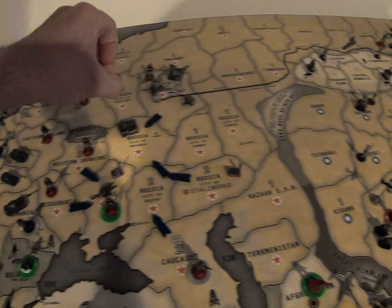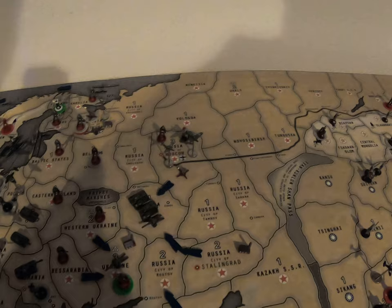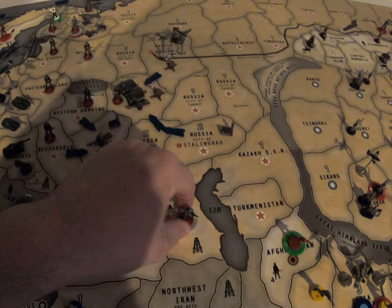This tank and this mech are going to come up here to Bryansk — sorry, it's labeled differently on this map. This artillery is also going to come down here. I'm going to take one AA gun from Russia proper, move it down here. The planes are going to stay. The lone infantryman is also going to trek on down here. These two people down here in Karasas are going to move up.